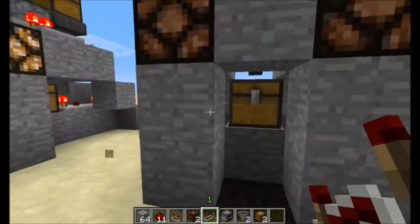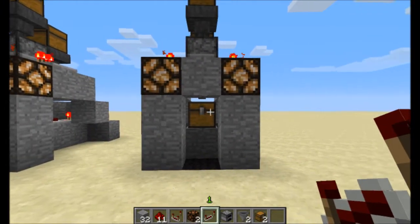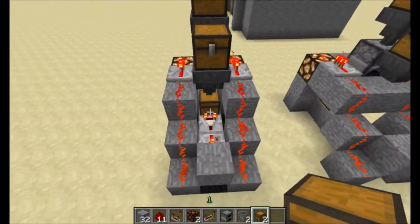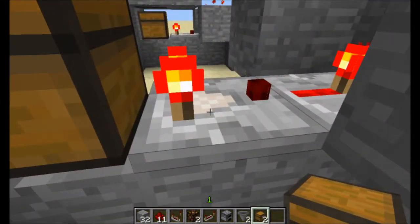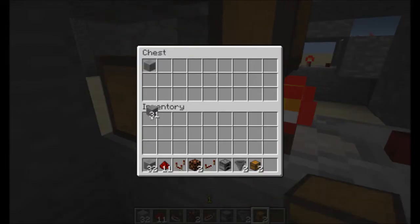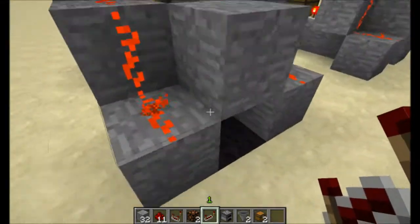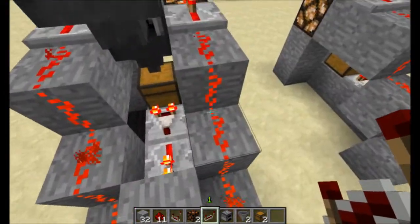I'll just show you: if you put something in here, turn down the lights — no pistons or anything, it's really cool and silent. The way this works is the new comparator takes redstone signals from any block that can hold items, and if you have an item in there it sends out a signal with a one-strength pulse. That's why I have this repeater here — to strengthen the signal. It strengthens the signal, goes into this block, and then it powers the redstone line.